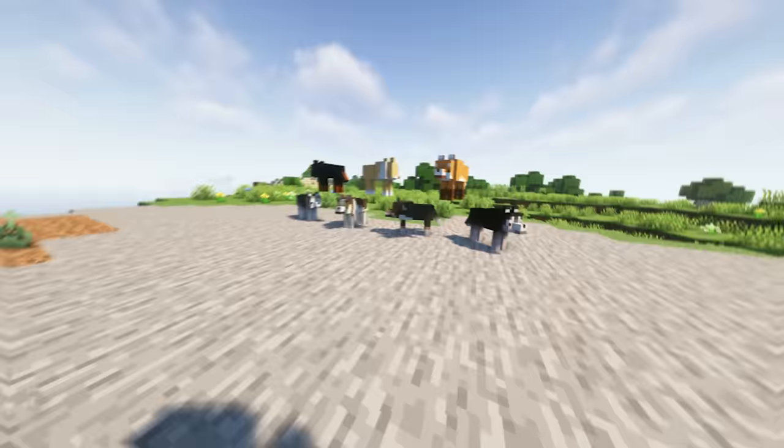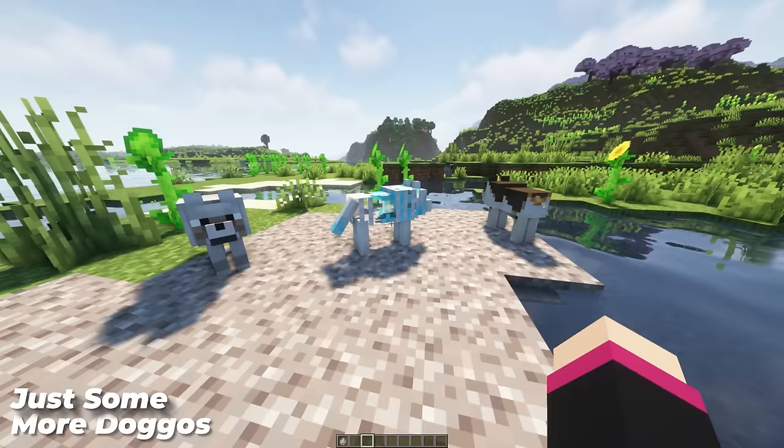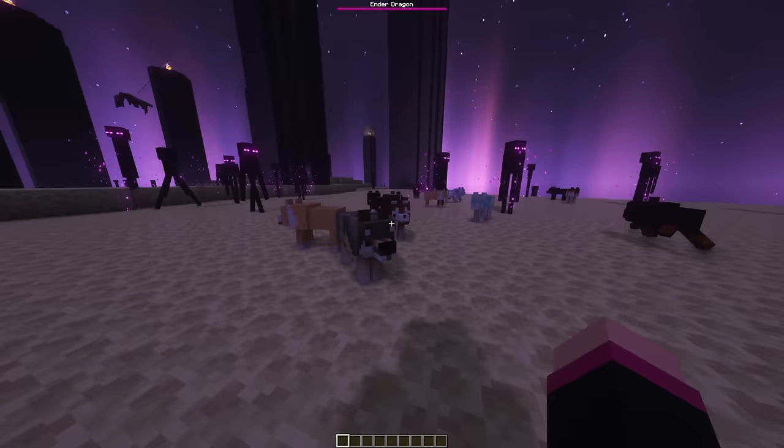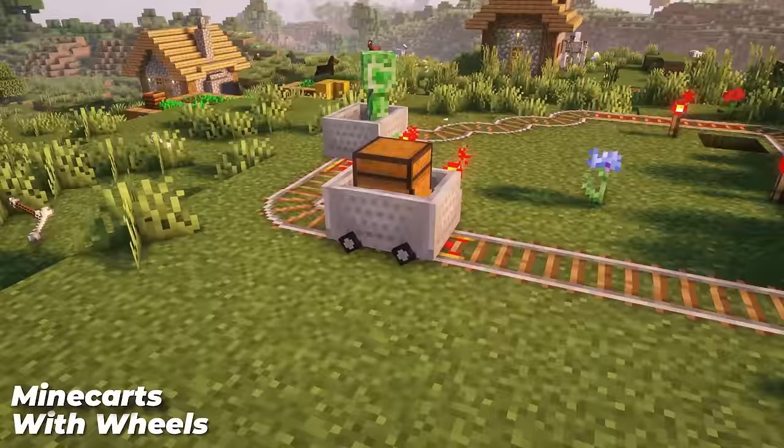Just Some More Doggos adds in more dog variants to Minecraft, with a few styles to suit different biomes and dimensions, letting you have the perfect companion no matter where you are. These are all random, so if you want a certain type, you'll have to keep searching or keep breeding until you get what you want. Minecarts look odd when rolling around railroads, so let's change that by adding in wheels to minecarts. This is satisfying to look at and looks more natural. They keep the natural Minecraft look by staying square, which I imagine would not be a comfortable ride.